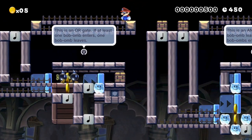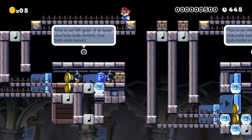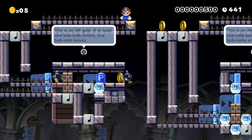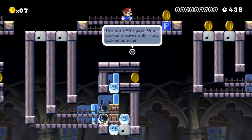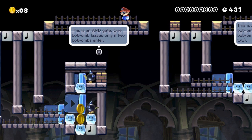You can see this is an OR gate. So if at least one Bob-omb enters, one Bob-omb leaves. You can see how just that one left. Here's another one — an AND gate. One Bob-omb leaves only if two Bob-ombs enter. So two are in there, and we're going to see that only one is going to leave.